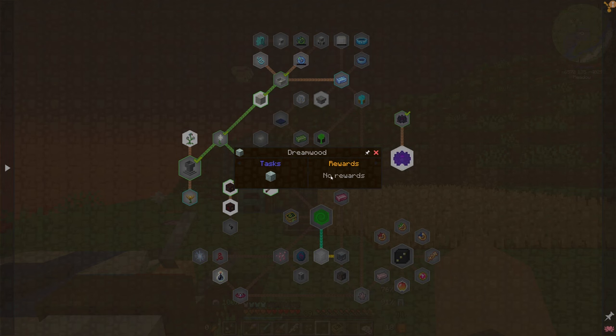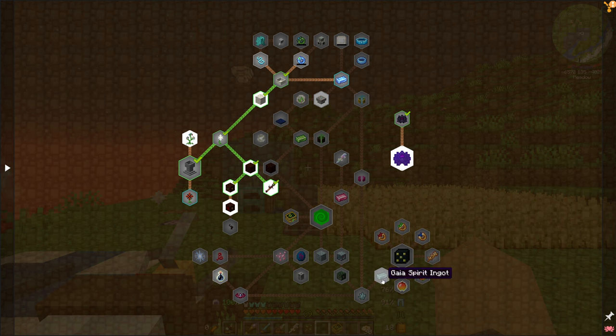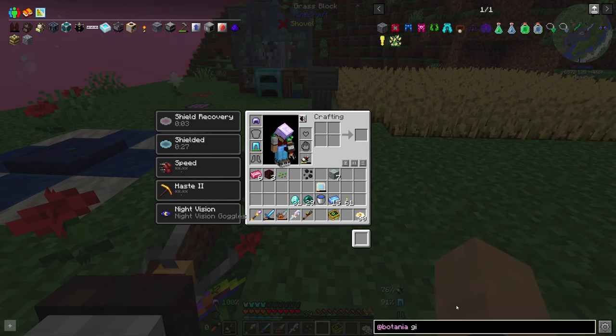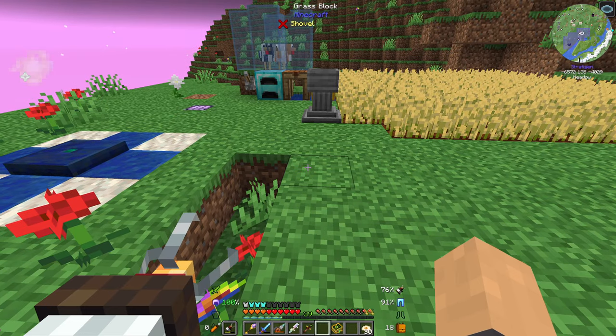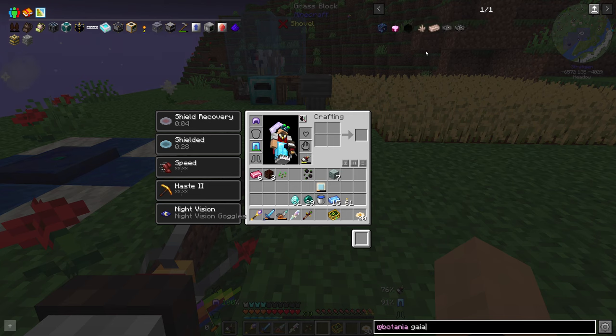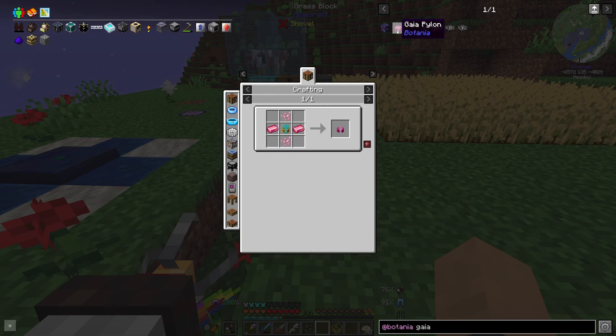What's next in the quest book? So how do I get Gaia spirits? That's what I want today. I need Gaia pylons clearly, and I need a flugel tiara — oh no, I need that Gaia spirit to make that. So the only arrow going into this is the Gaia pylon. I need an active beacon, and we haven't even fought a wither yet. So we need to start looking into getting a mob farm set up for wither skeletons.